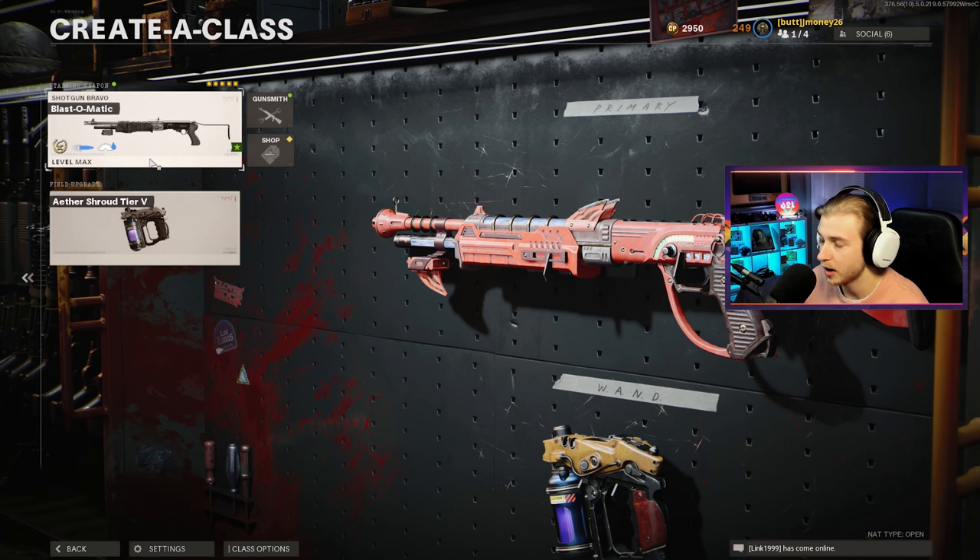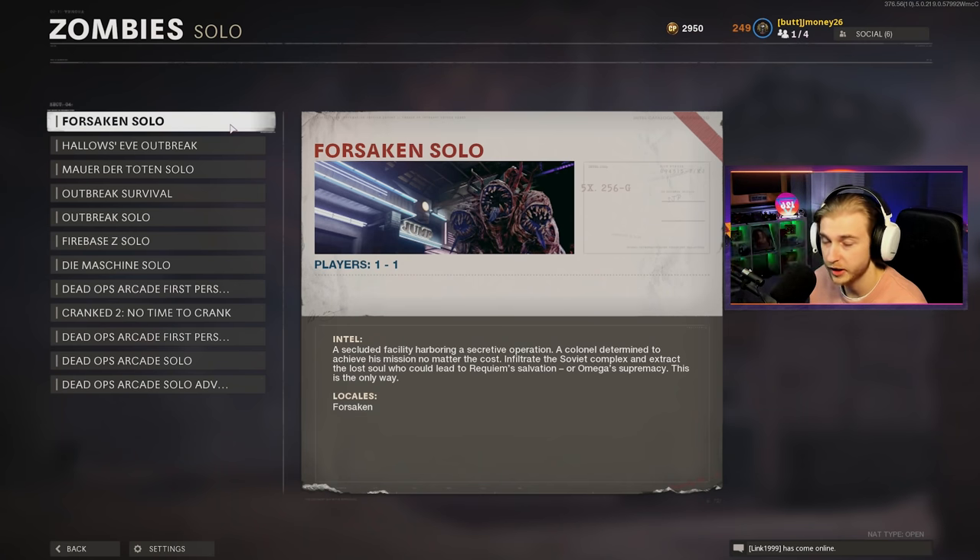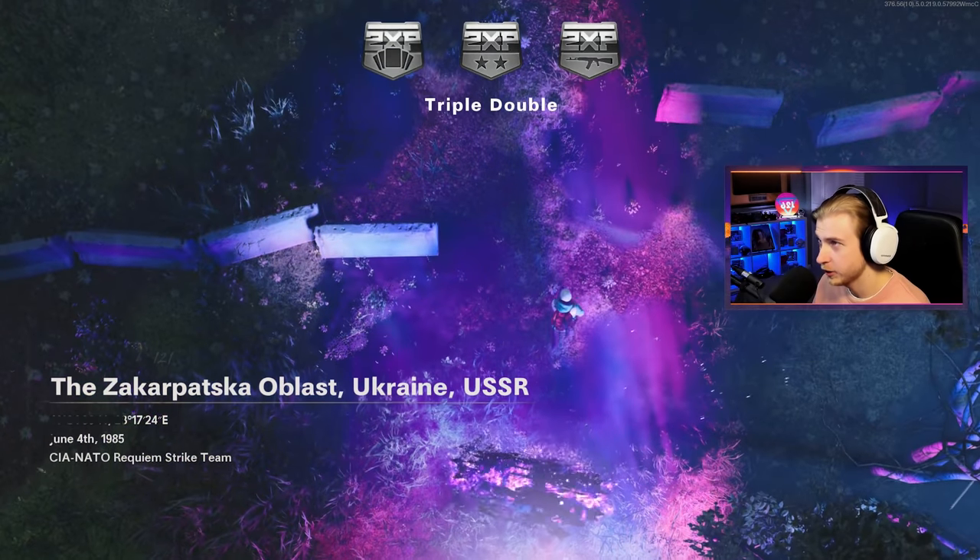I'm also going in with Aether Shroud because I feel like there's going to be a lot of moments where I get cornered, or I need to hit it to grab a self-revive or pick up jack-o-lanterns in the later rounds. So let's hop on Forsaken and see how far we can get. All right, here we go, making our way onto Forsaken.